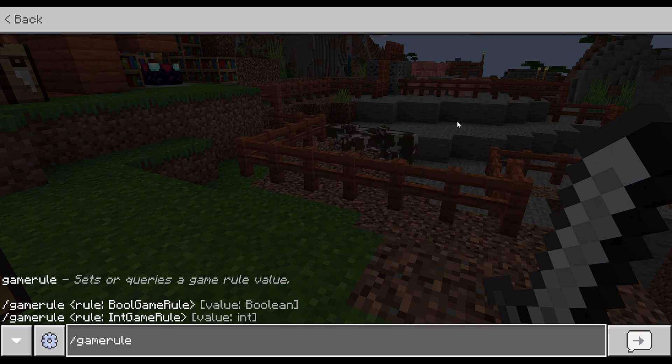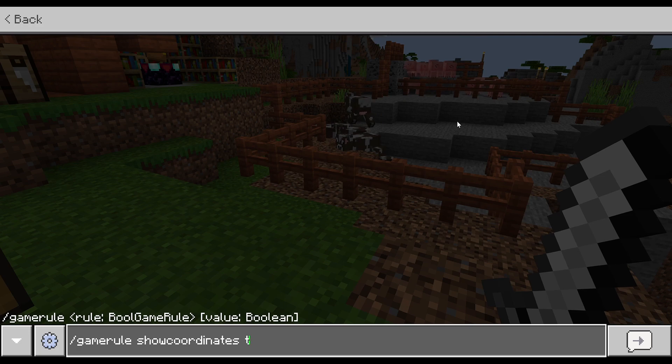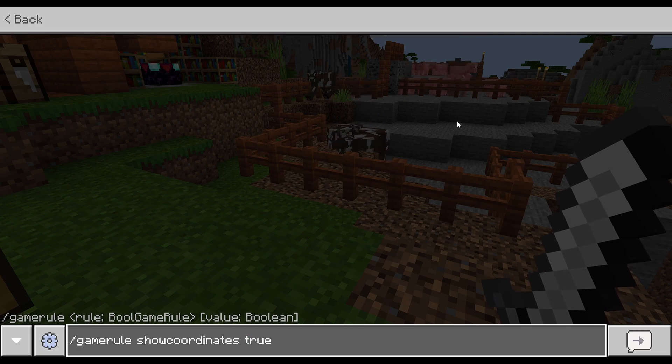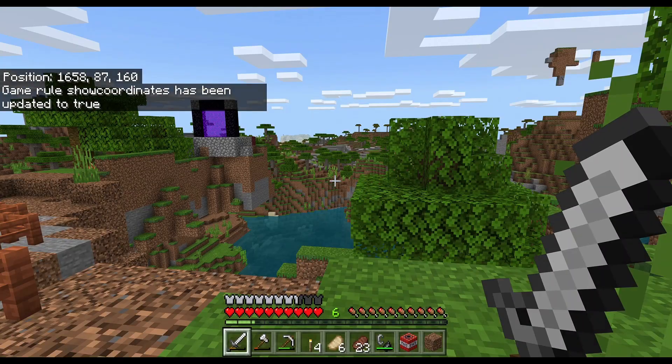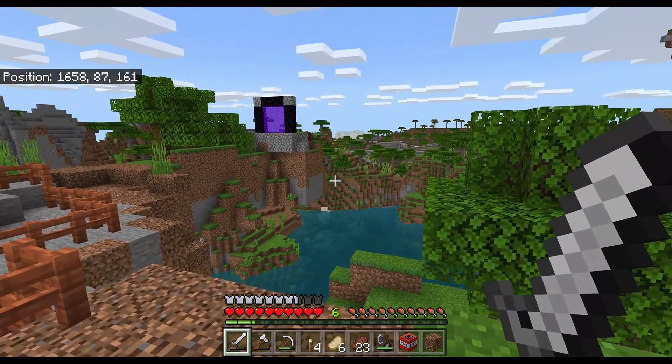Now if I type in 'gamerule showcoordinates true' — the command will be in the description so you can copy and paste it — my coordinates are now enabled. Look at this, guys. Really neat!